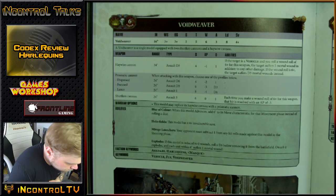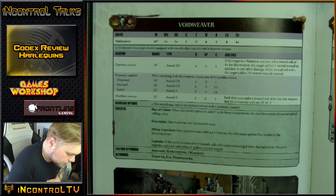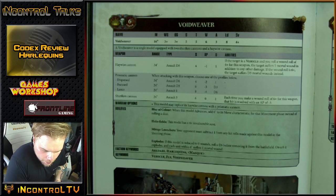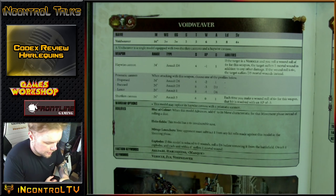Then there's the Star Weaver — same stat line, Movement 16, Toughness 5, Wounds 6, Attacks 3, Leadership 8, Save 4+. It comes with 2 Shuriken Cannons and this is the Transport. It has Hollow Field for 4+ invulnerable, Mirage for minus 1 to hit, Blur of Color so it auto moves 22 inches, and it explodes. It's open-topped — so you can jump on top of it, shoot out of it, and have a grand old time.